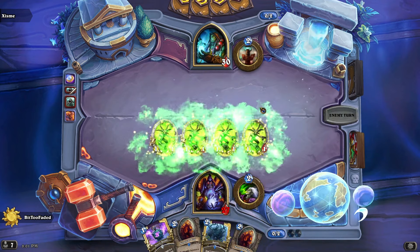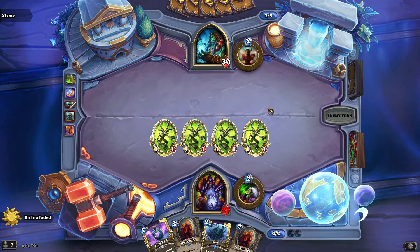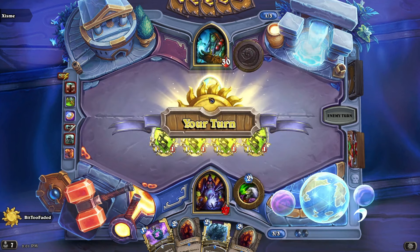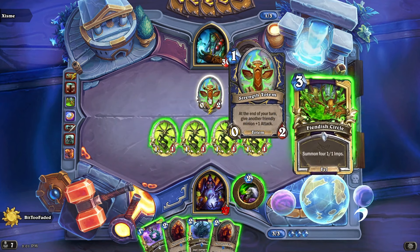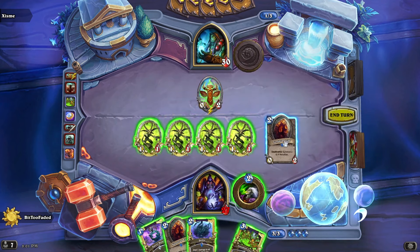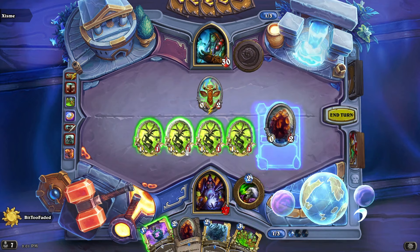How about this? Turn 2, 4, with 1-1s on the board — how about that? Probably Nerubian Egg next turn. Give another friendly minion one attack — you need to go away. Definitely.